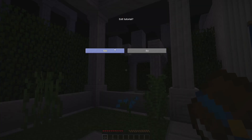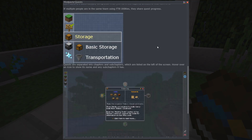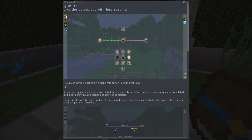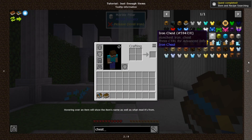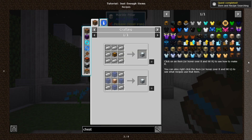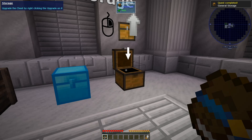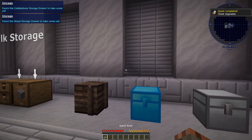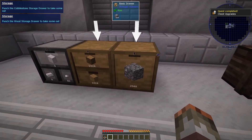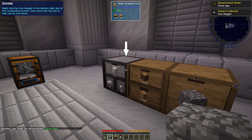The Academy teaches you how to effectively use the most common mods you will come across. It does so by placing you in a literal in-game school or Academy and taking you through a step-by-step 300 mission quest line before placing you in the overworld. If the purpose of the mods still aren't clear, there's also over 100 pages of guides that can be found in-game, making information easy to find without having to scour Wikipedia pages.